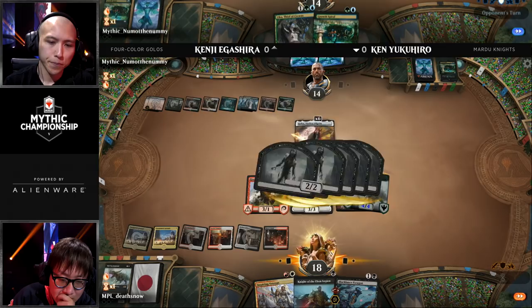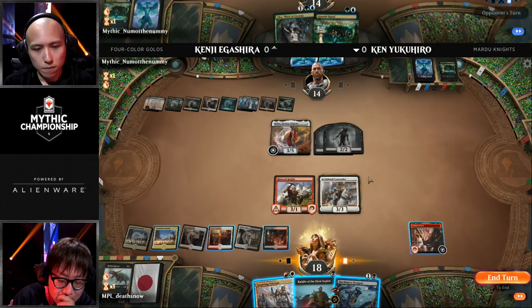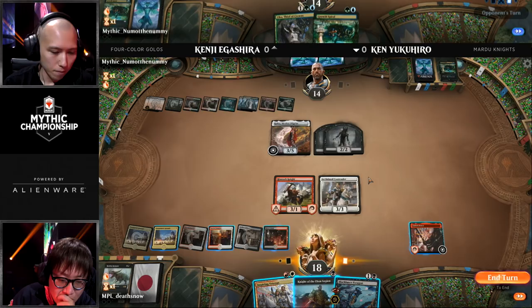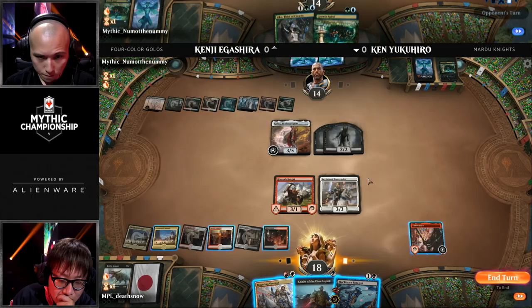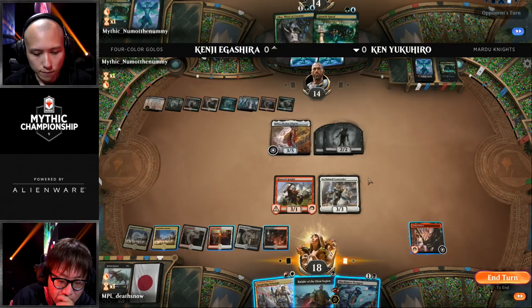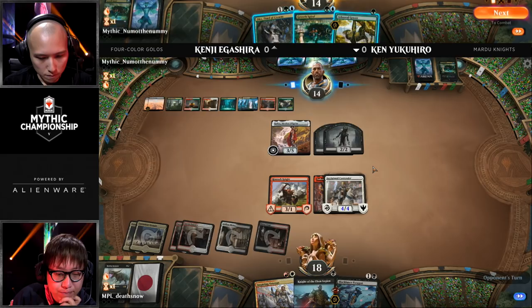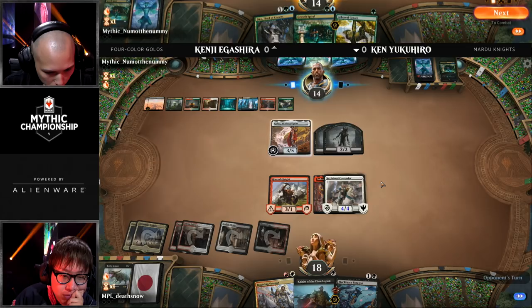Kenji is not messing around — he's throwing every single zombie in front. This Rotting Regisaur slash Elk will take down four of the zombies but Ken will lose it in the process. Kenji is just trying to untap with that Golos. He's got the mana to activate Golos, and if he can get Oko going to gain life every turn, Kenji could actually pull this thing out. It was a slow opener for Ken — you don't want to give Kenji that much time, and he did.